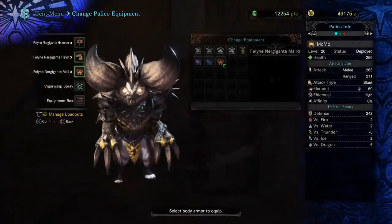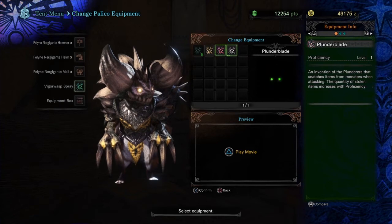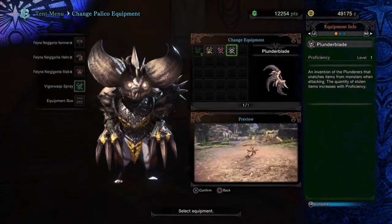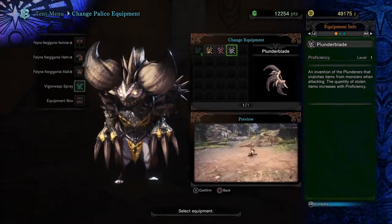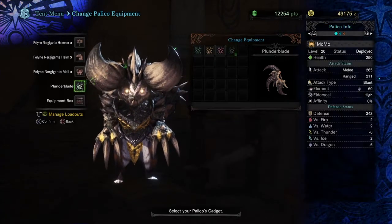Now the plunder blades, like I said, are perfect for farming. As you can see, every time you use these your palico will hit that monster and knock off pieces that you can sell or use to upgrade your weapons and equipment. If you pair the plunder blades with the bandit mantle, you will be getting all different types of materials. And that's going to finish this video — thank you for all the love and support.